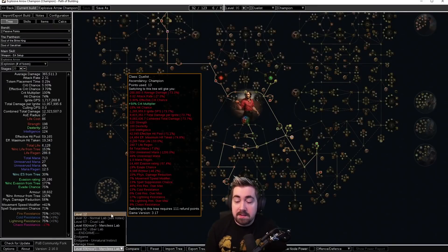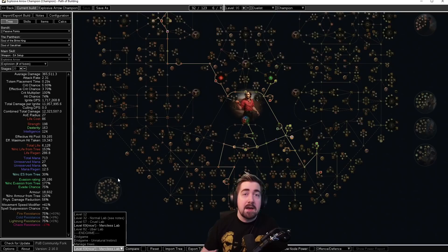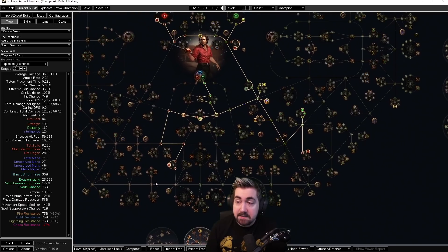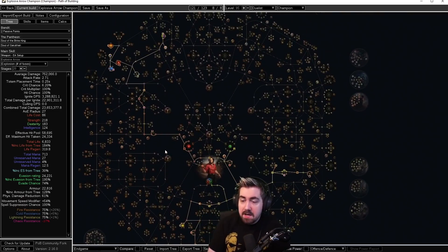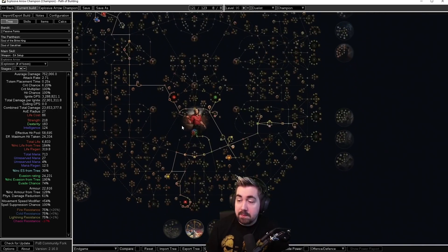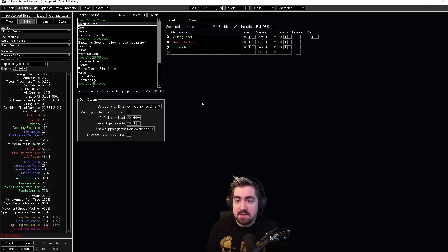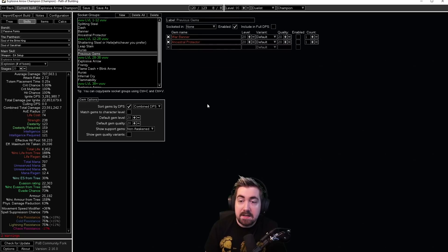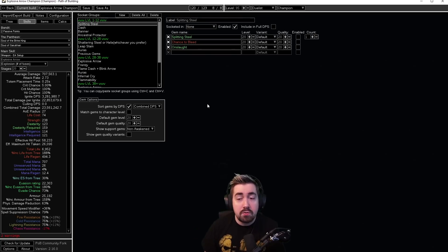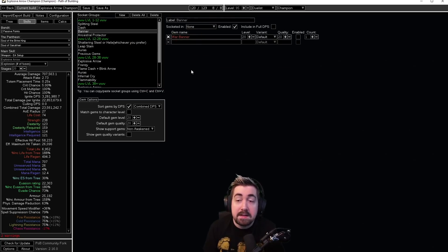As normal, we have our Path of Building system with a step-by-step leveling process. If you don't have Path of Building, we have a tutorial and a link in the description. This is what it looks like at level 12, level 32, etc. — very easy to follow. I recommend this for new players. You'll see some slightly more advanced setups taking Combat Stamina nodes, but for new players this is really good because it allows you to gear a lot easier. In skills we have our normal leveling system showing what to use at different levels and what to keep from the previous setup.